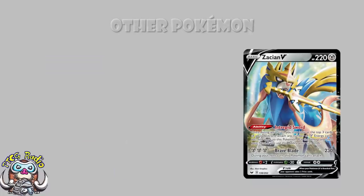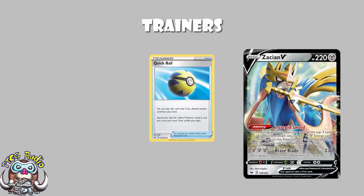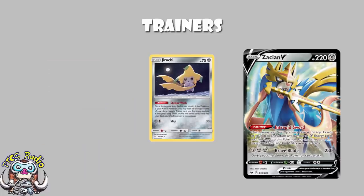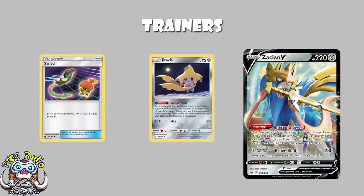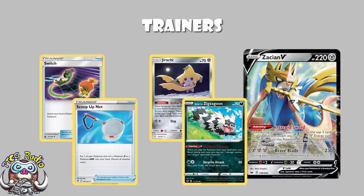In terms of energy, we're just playing 12 Metal Energy — this is what can be fetched with the ability, attached with Metal Saucer, and what pays for Zacian's attack. No mucking about, more consistency. Moving into trainers, we've obviously got four copies of Quick Ball — your deck is entirely basic other than your Galarian Sirfetch'd, and Meowth's got you covered there. Because you're using Jirachi, we've got four copies of Switch to move your Pokémon in and out of the active, and four copies of Scoop Up Net to pick up a non-GX, non-V Pokémon and put it into your hand — either getting Jirachi out of the active, or to reuse Galarian Zigzagoon to drop extra damage when you're a little bit short of a KO.